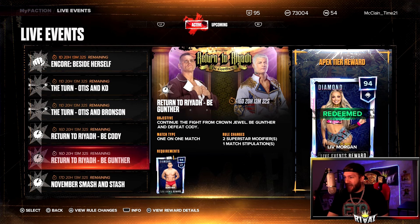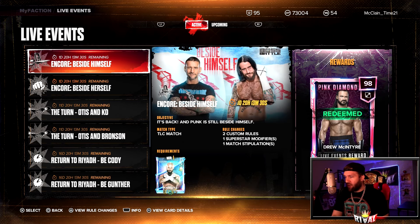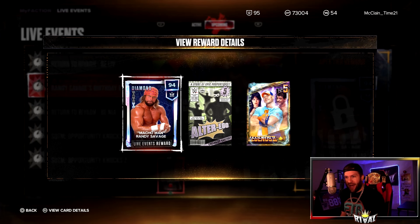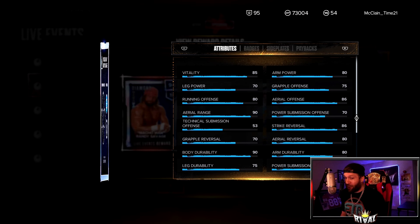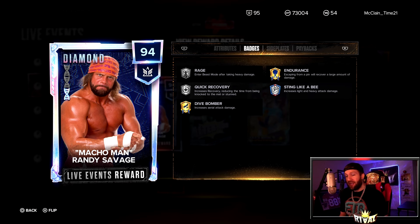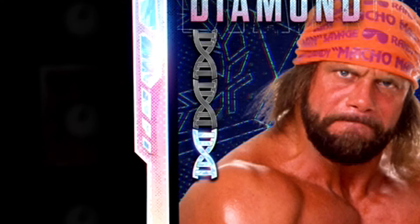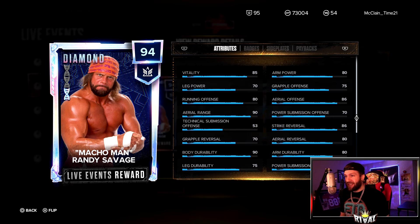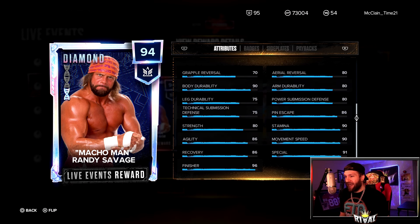Looking at live events — the active tab hasn't changed, same as before. But in the upcoming tab we have a Randy Savage Birthday Bash, and yes — that is an evolution card! I honestly thought they forgot about the evolution cards, but we get one and it's Macho Man Randy Savage. He starts at a diamond, can go up to a pink diamond, and it looks like he can go all the way to a 99 galaxy opal. That is awesome.